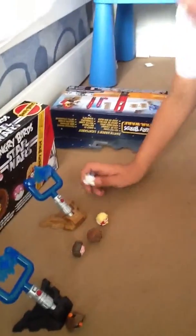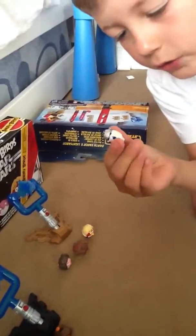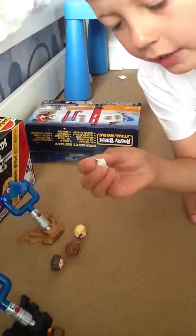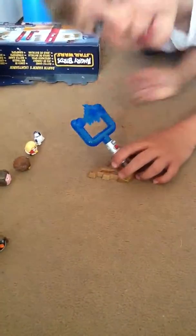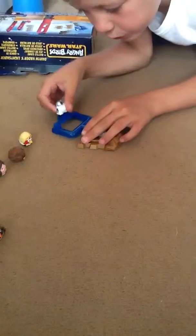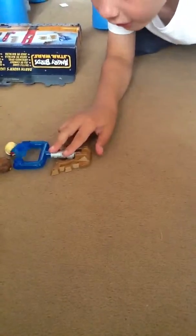Here's the R2D2 egg — he looks exactly the same as the LEGO version except he doesn't have LEGO pieces, and they're made of hard rubber plastic. Next is the lightsaber launcher — it's a brownie gold base, and you flick it: there are holes on each one, you pull it back and it flies off.